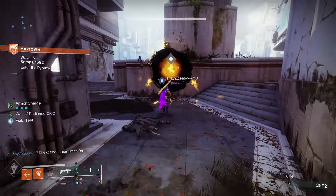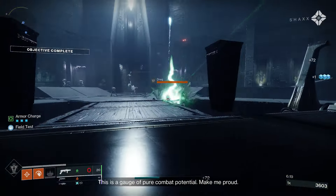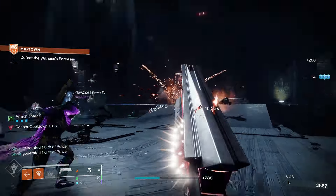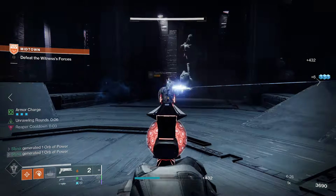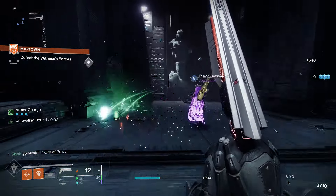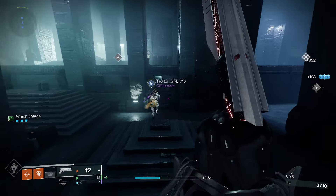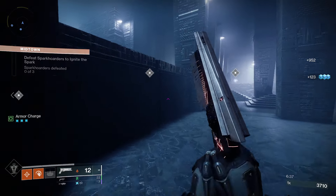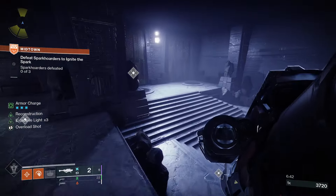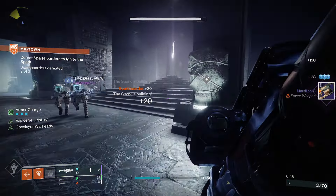With this build, even though you don't have any of the traditional weapons for stunning champions, you can stun every champion type extremely easily. The ignitions caused by Sunshot and our abilities provide the Unstoppable stun. The primary crux of the build in terms of enabling a lot of our perk usage is Sunshot, due to its explosive rounds and the insane amount of damage it has. It also scorches all nearby targets when you explode a defeated target, so it will constantly allow you to trigger solar ignitions.